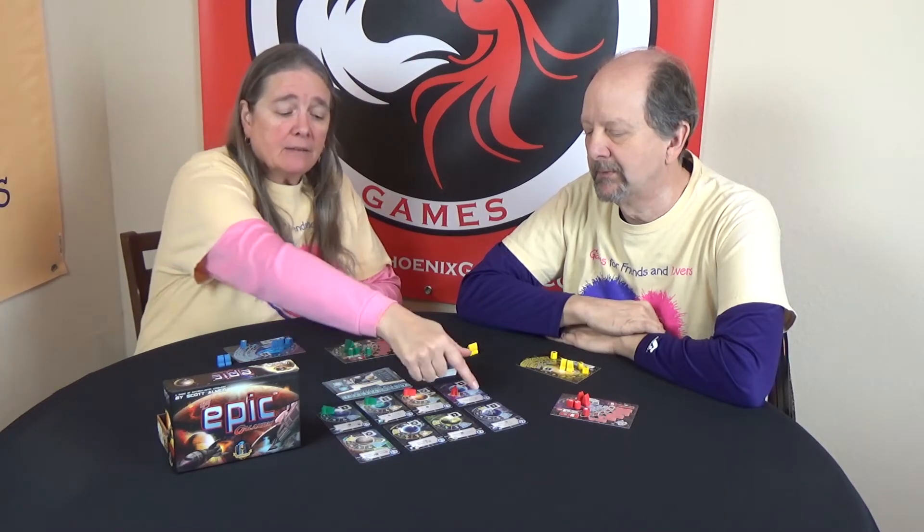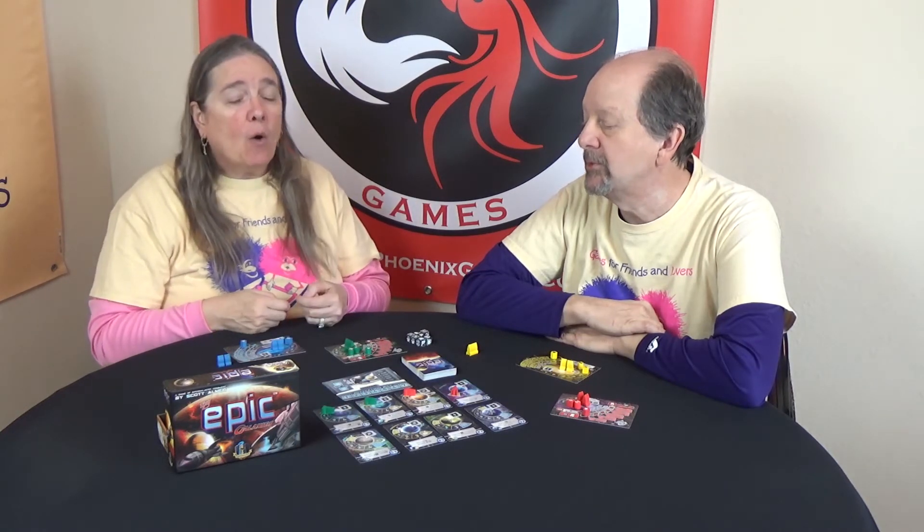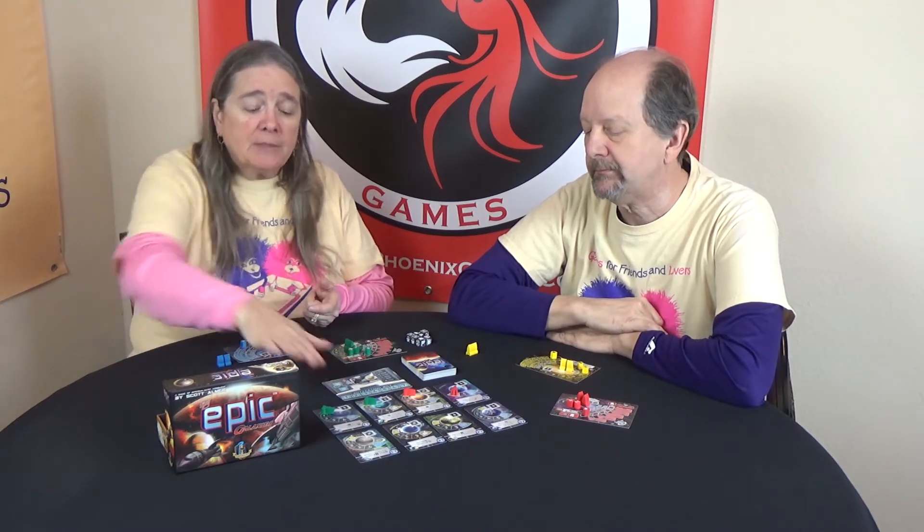In the co-op rules, when placing ships the solo rules say place from the top left to right. We specify: place on an empty one first — still top left to right, but the first empty, or at least not orbiting. So if there's one on the planet it doesn't count; the first one that doesn't have an orbiting ship. But if there are no empty systems, then the first one that doesn't have one of their ships — so they're looking for something that has one of ours.